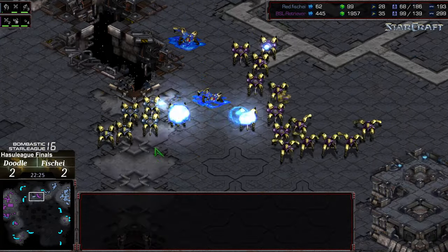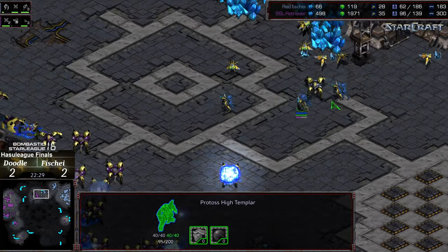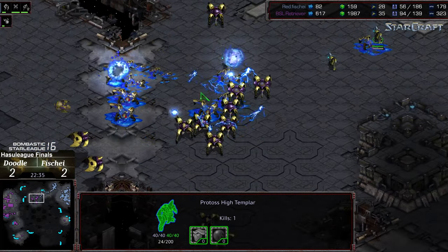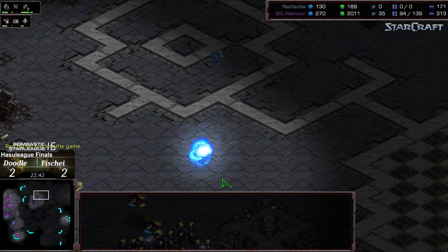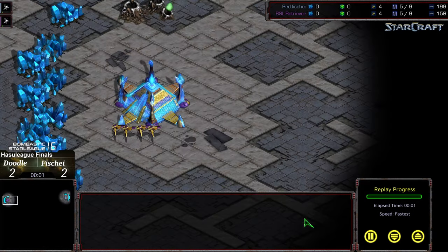Fisheye can no longer catch up in the troop count. He's got some High Templar moving out, but honestly this is too large a dragoon swarm, especially with the reavers in tow. Some nice Psi Storm being dropped — but yeah, I don't think that is going to be sufficient. Fisheye is going to drop GG. He just wanted that last moment Psi Storm to feel good about it.